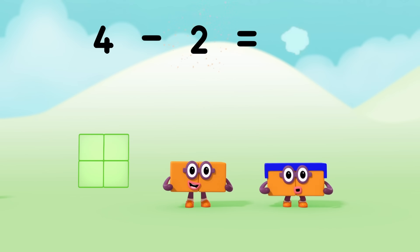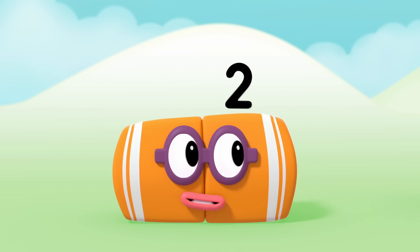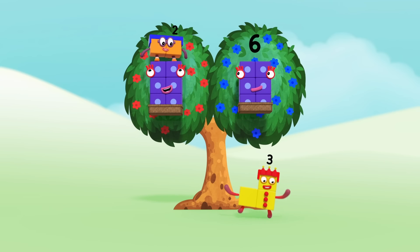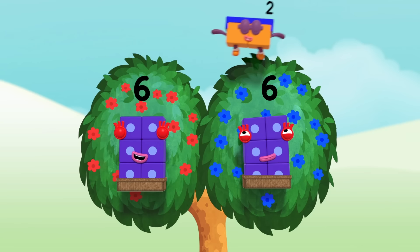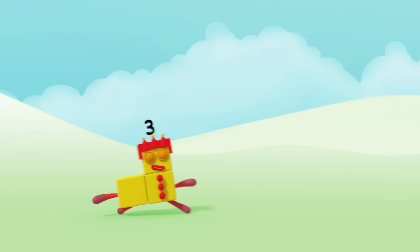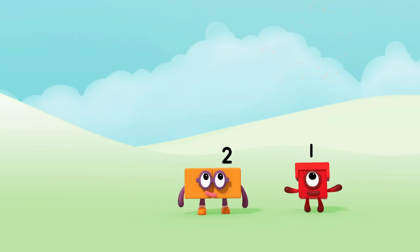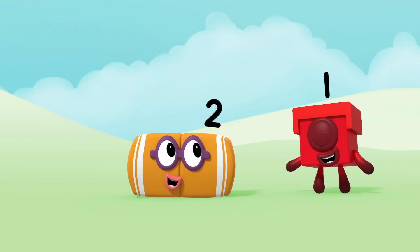Six minus two equals four! Five minus two equals three! Six points each. Four minus two equals two. Penalty, round two. Three minus two equals one. Final round. Ready, go!